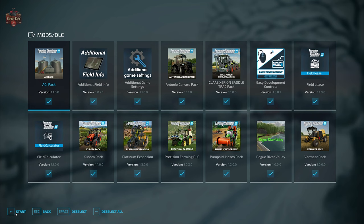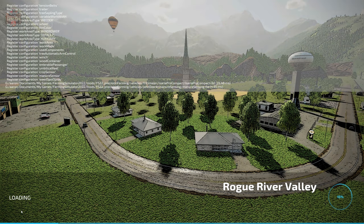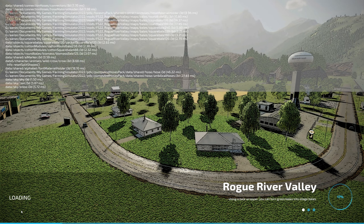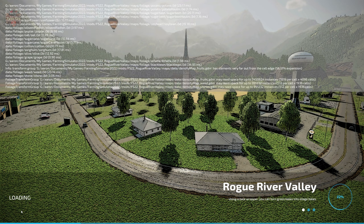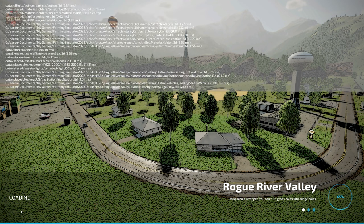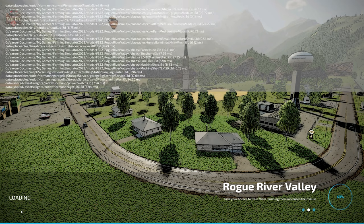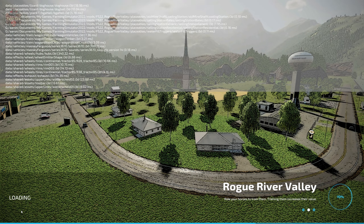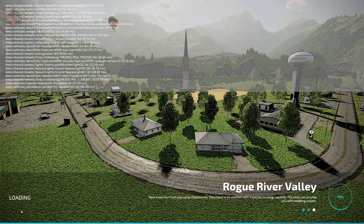We're going to load in using the mods we typically use: additional field info, additional game settings, field lease, field calculator, and precision farming. We're loading in new farmer mode. If you load this map in farm manager mode or start from scratch, the main starting farm will be completely empty of buildings and machinery, and you will not own any land in those alternate play modes.